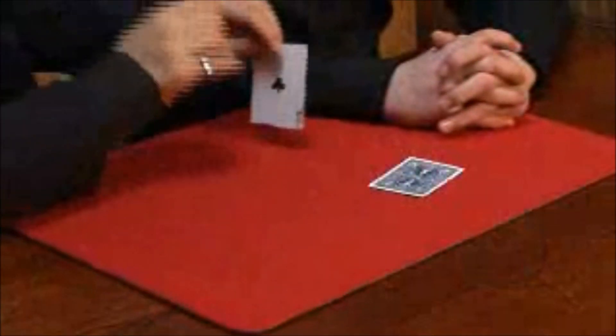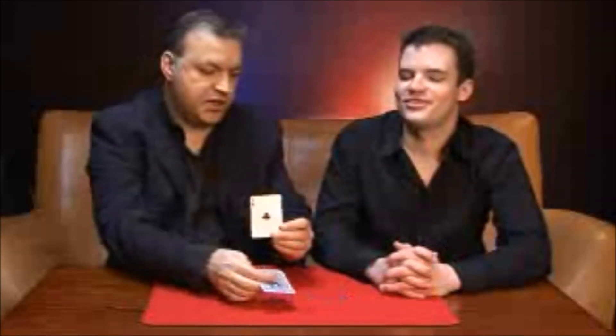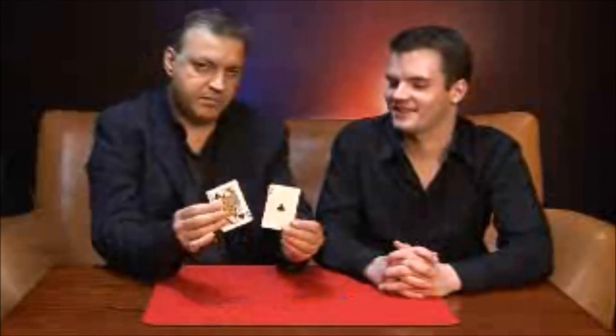What was spectator number one's card? The ace of clubs. The ace of clubs? Yes. And spectator number two's card? The queen of clubs. The queen of clubs. Fantastic. And these are different cards every time — absolutely no force. That's Eliminator. It will take you five minutes to master.